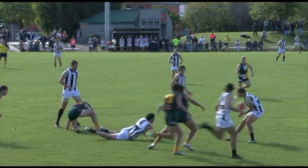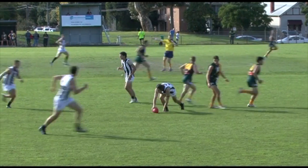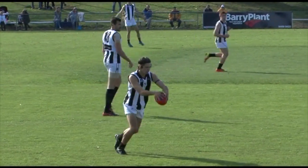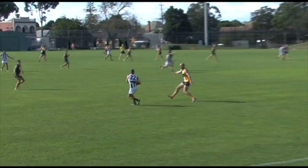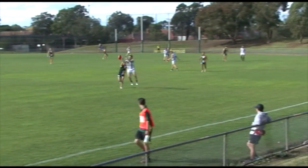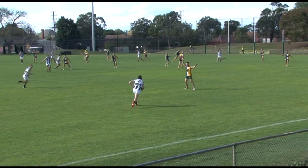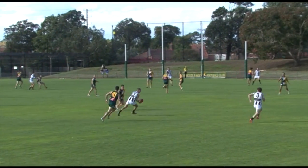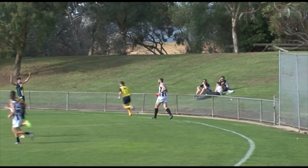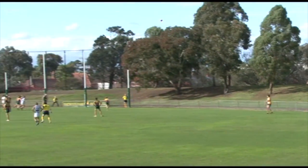He lobs it up. Got the tip, just couldn't quite drag it down. Collins tracks it forward and gets the free kick - only one going for the ball. McCallum with the ball, checks his headband, and chips it to McCallum. McCallum pressed up against the boundary line and finds Donaldson. The Montmorency smalls out wide - so that means who's in the corridor? Handball over the top from McCallum, back to Donaldson, racking up the stats between them. And Deuter takes the chest mark, but he's a long, long way from goal.